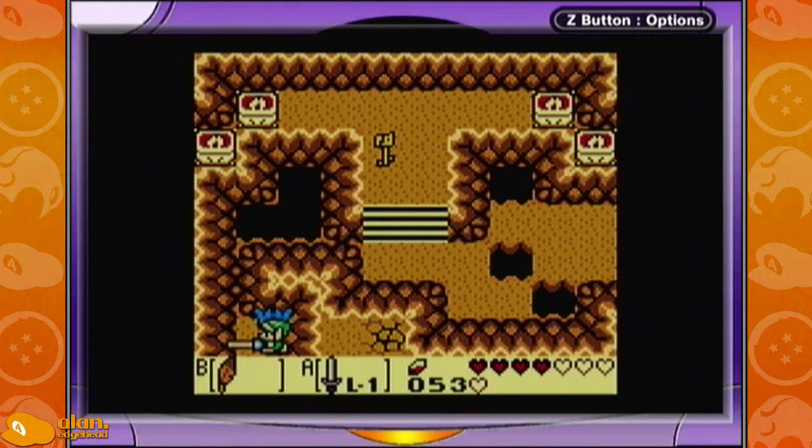The hookshot trick is like pixel perfect, so this will help you get the bird key for level 7 early, assuming you have version 1.0 of the Japanese cartridge or 1.0 of another version if one exists.